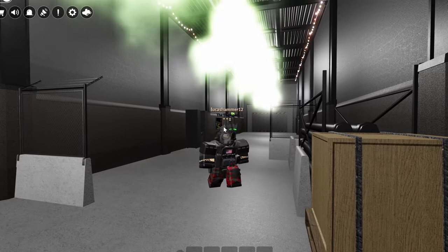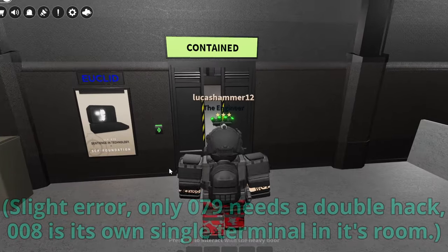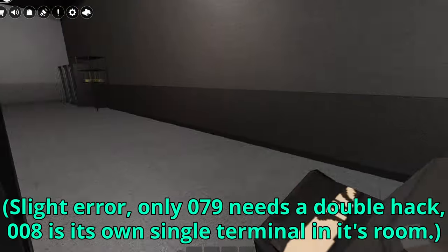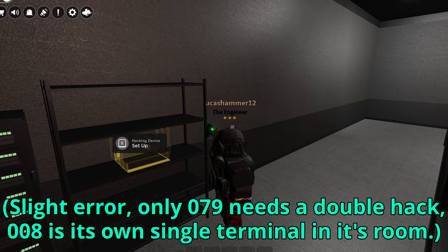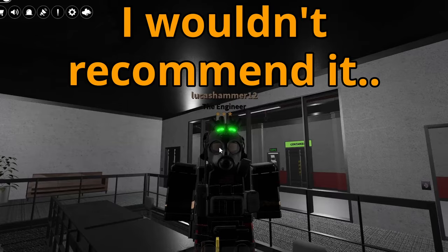For releasing the SCP-008 virus and giving SCP-079 access to the facility, you'll need an accomplice to help you, as they both require hacking terminals in their respective containment chambers. The one terminal off to the left you can activate all alone without any outside help.